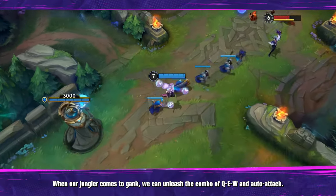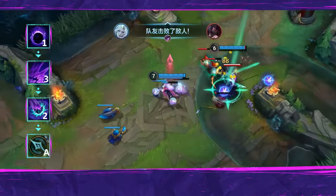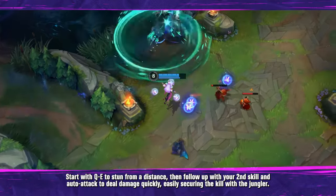When your jungler comes to gank, unleash the combo of Q, E, W, and auto attack. Start with Q and E to stun from a distance, then follow up with your second skill and an auto attack to deal damage quickly.